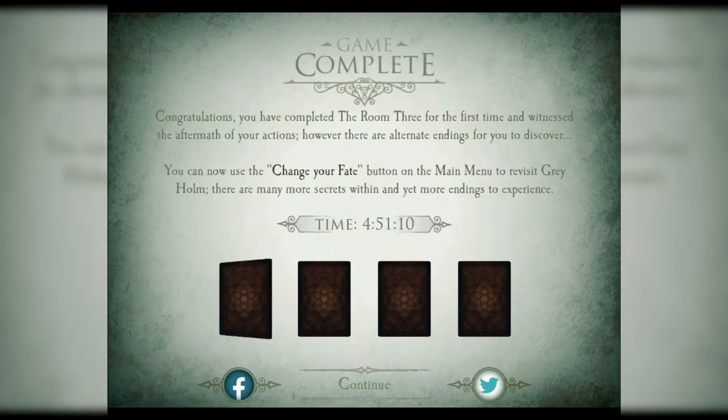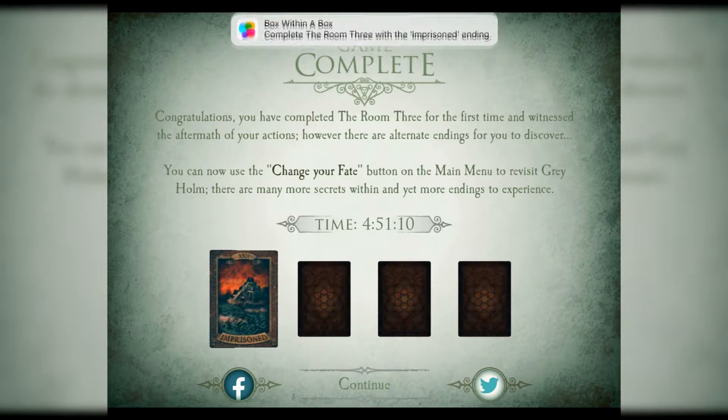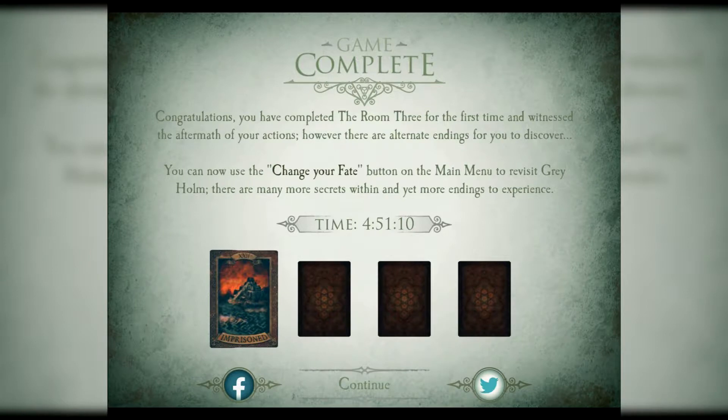I'm a failure. I need to go back and look at my options. Game completed — I have got the imprisoned ending. It did take me a long time. Change my fate — we have four different fates. What I'm going to do: we have the imprisoned ending, and I am going to change my fate. 'Congratulations, you have completed The Room Three for the first time and witnessed the aftermath of your actions. However, there are alternate endings for you to discover. You can now use the change your fate button on the main menu to visit Greyholm. There are many more secrets within, and yet more endings to experience.' We are going to go and do those — this will be so much fun, but I'll probably do that in the next couple of episodes.